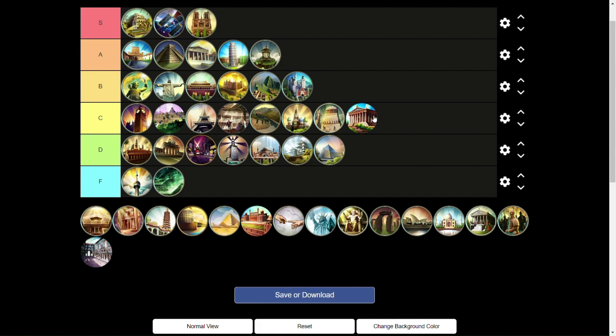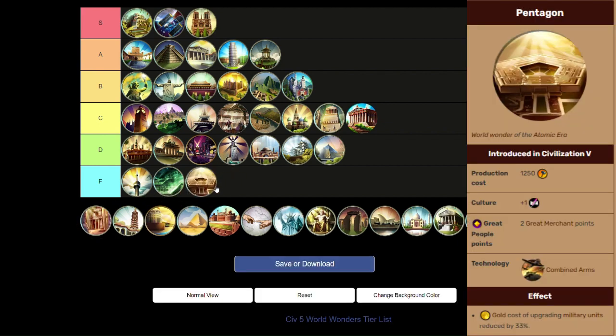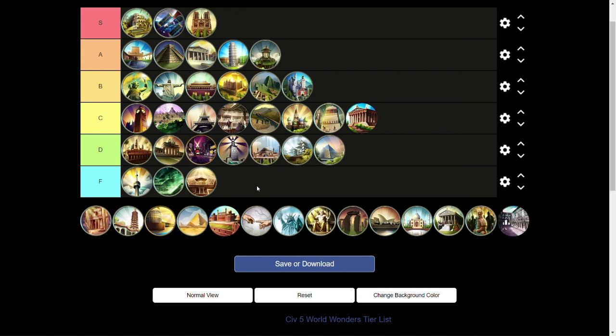Next up we have the Pentagon, and unfortunately we have another F tier wonder. Upgrading military units that late into the game — all the way at Combined Arms — you're going to have enough gold to upgrade your units more than likely. It's not going to be that difficult to find the gold to upgrade those units. And two more Great Merchant points is just another strike against this being an F tier wonder. Unless you have absolutely nothing else to do, do not build this wonder.